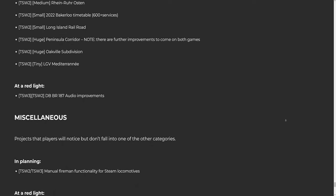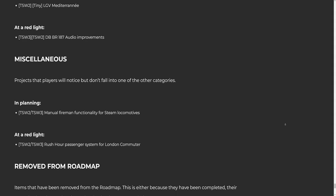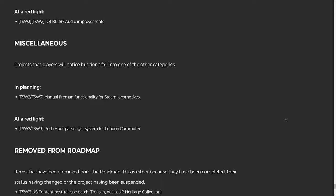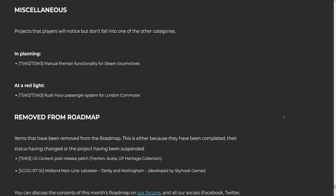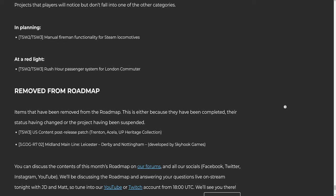Miscellaneous projects that players will notice but don't fall into other categories: TSW2/TSW3 Manual Fire and Functionality for Steam Locomotives; TSW2/TSW3 Rush Hour Passenger System for London Commuter. Items removed from the roadmap — either because they have been completed, their status has changed, or the project has been suspended: TSW3 US Content Post Release Patch, Trenton/Acela; 23.GDGR702 Midland Main Line, Leicester, Derby and Nottingham developed by Skyhook Games.